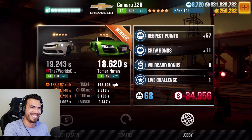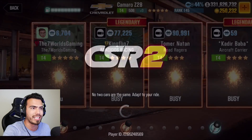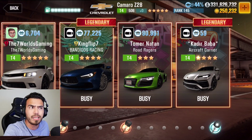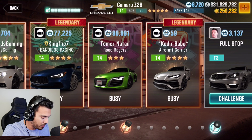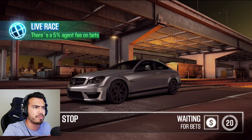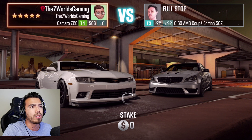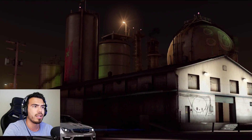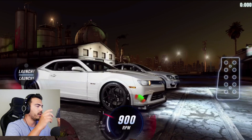He backed out, bro. He took his money and he's gone. Enjoy the money man, I was gonna let you win anyway. I got some cash to give you, so enjoy the win. Let's see if he'll maybe let me race him again. In the comments below, if you know anything about this car — let me go ahead and challenge a bot so I can practice my launch. Please let me know what you guys think about the Camaro Z28 Tier 4 — is it a good car? Comment below and let me know.